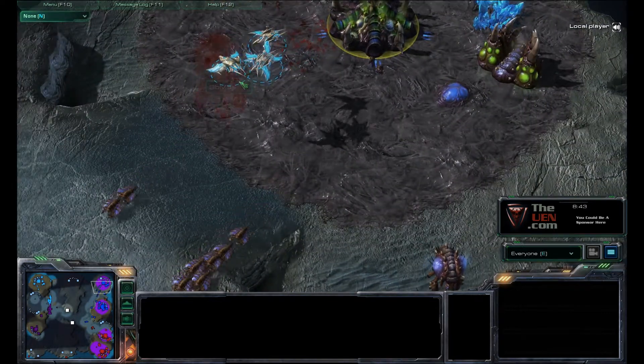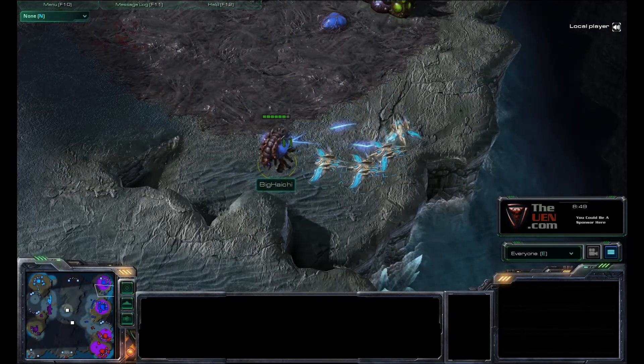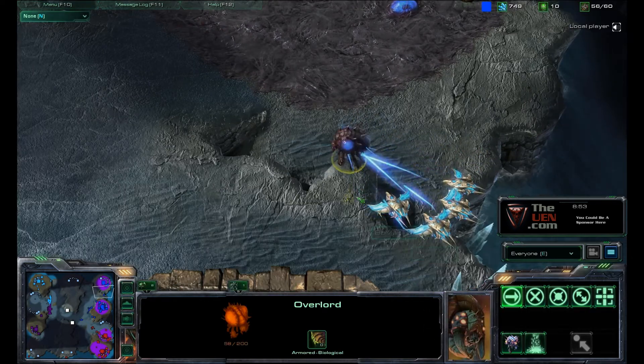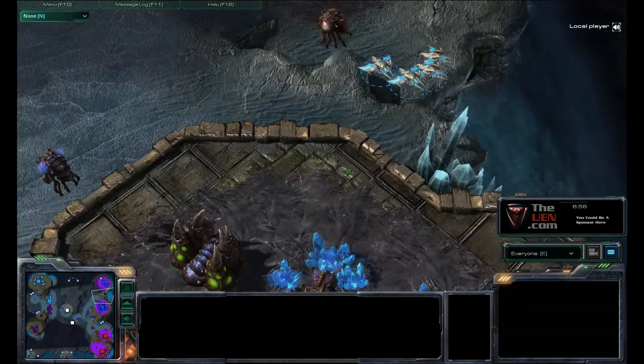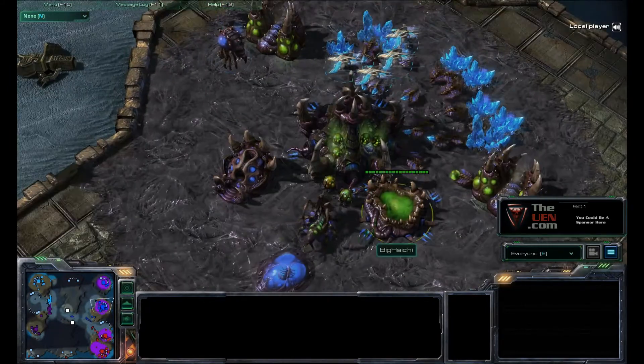He takes out a couple drones — that's a third drone. Now he can go overlord hunting or clean out any more drones, now that there's no anti-air. So he's gonna come over here, take out this overlord, and then he's probably gonna go into the Zerg's other base and see if he can harass it anymore.